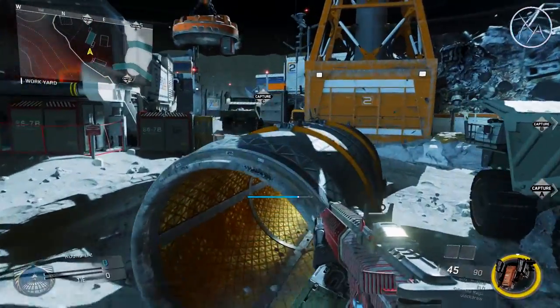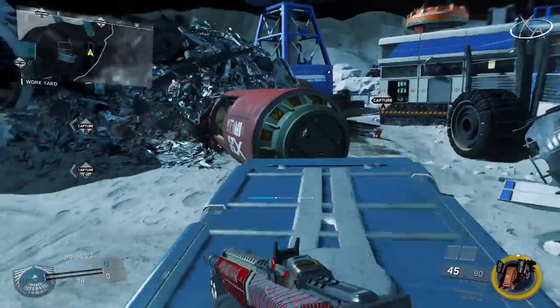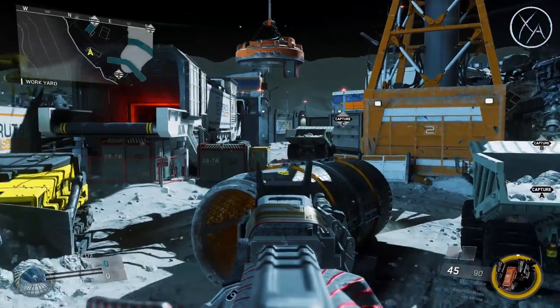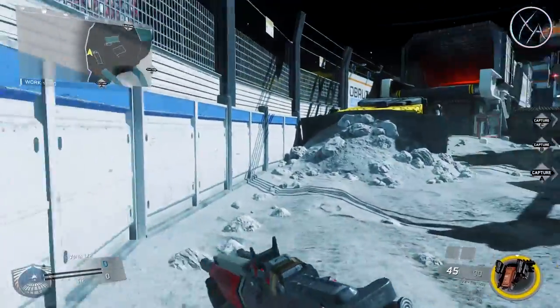If you find yourself in this area of the map and you expect enemies coming where the C domination flag is through there, some of the best lines of sight are first off jumping on top of this blue thing. You can crouch here because this gives you a great line of sight over top of this tube, and you can cut off a lot of your body by crouching and just standing up if you need a slightly better line of sight.